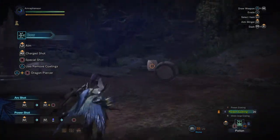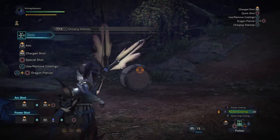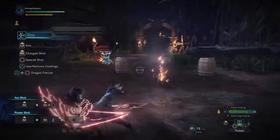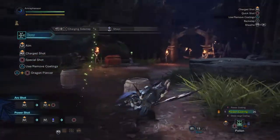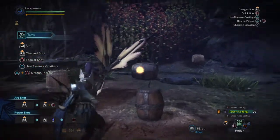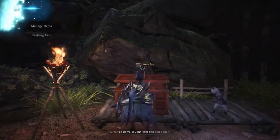This set also has evasion, which I think is a very fun thing to have on bow. It gives your charge slides more iframes than they already have — which I think are more than normal rolls. Say a monster roars at you: instead of just rolling out of the way like you would before, you can charge slide to reposition, iframe through things, and generally keep up the aggression. Whereas bow used to be very much about looking for an opportunity — like a ranged hammer or great sword — that's not the case anymore.